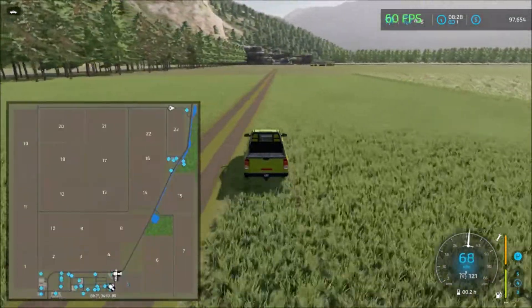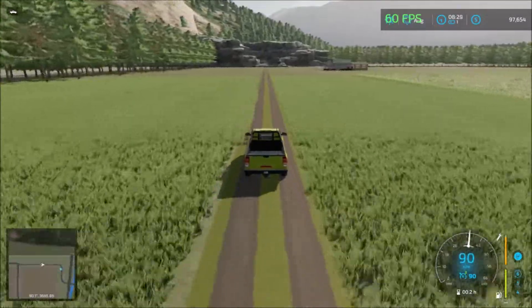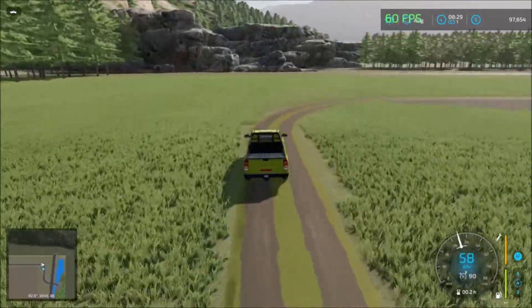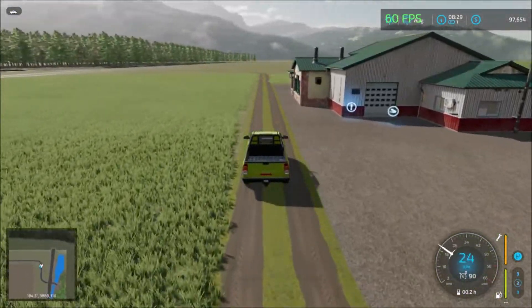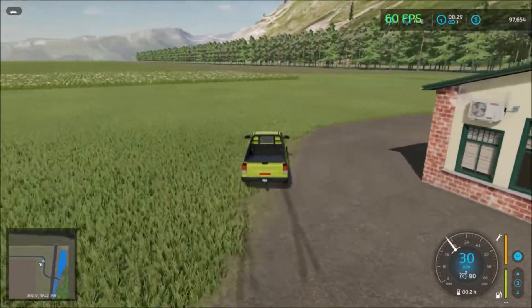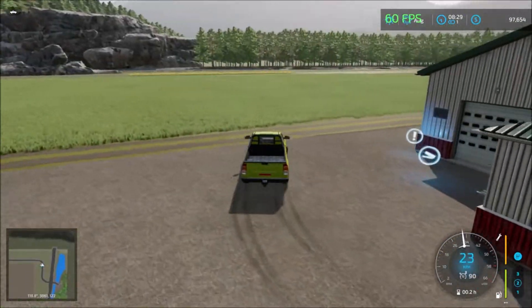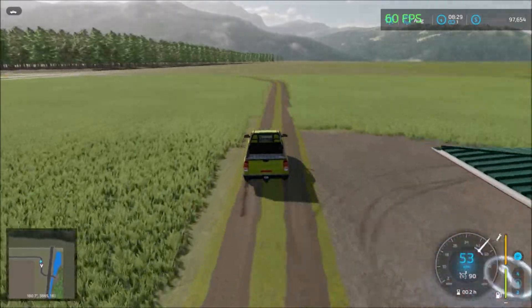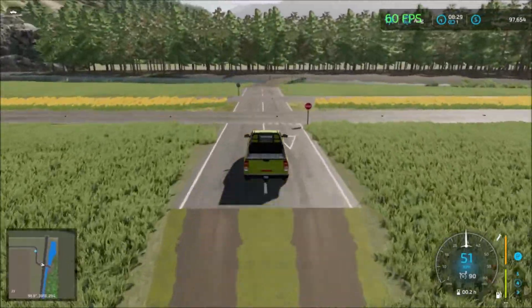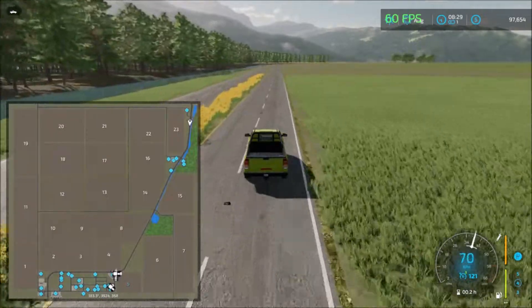Up the road there we have the sell point - it's here. Over here we have the next sell point - production, and production again. Yes, timber - the sawmill. That's the timber sell point there.